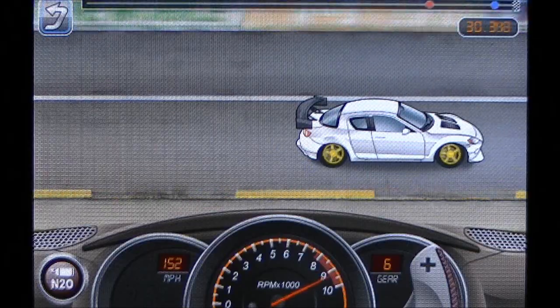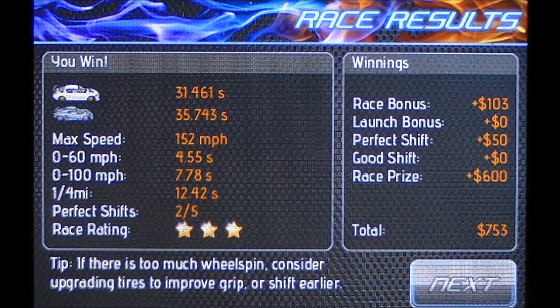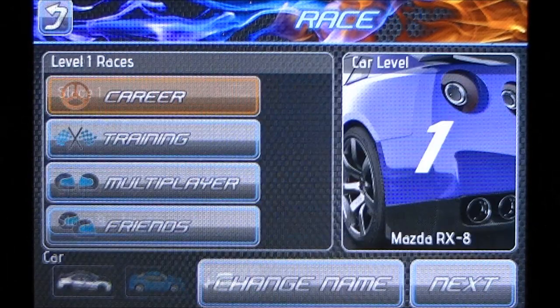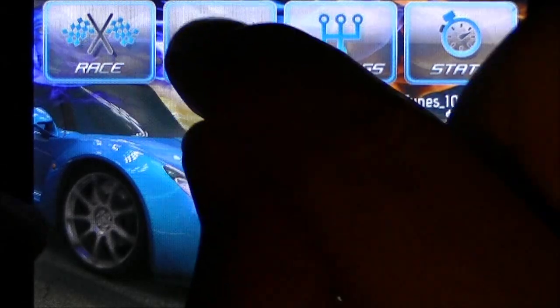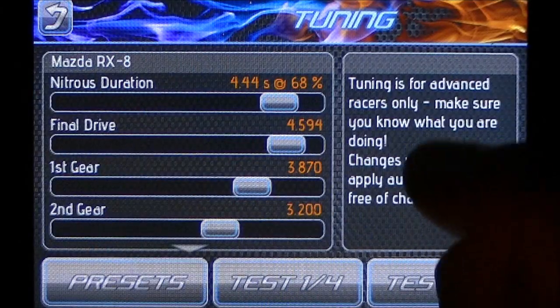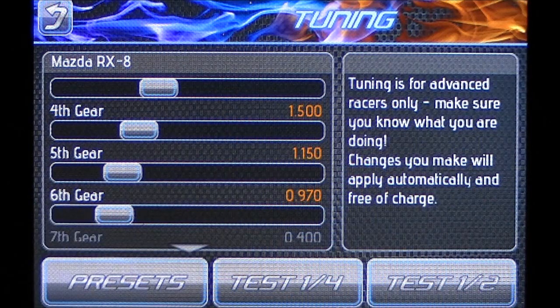So I hit the rev limiter a little bit early, but as you saw, before I could only go 124 miles an hour — now my top speed is 152. So if I lower it a little bit more, probably right about 230 because of the final drive, that would probably hit the red line as I'm crossing the finish line. But as you saw, I beat that boss fairly easy.